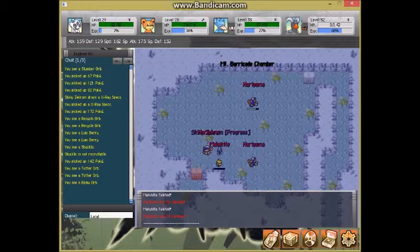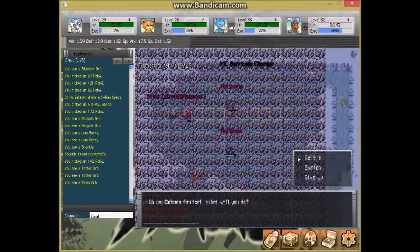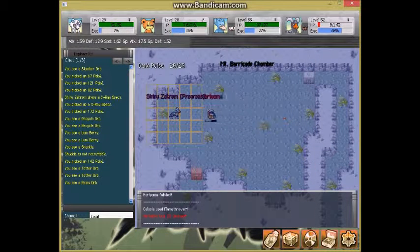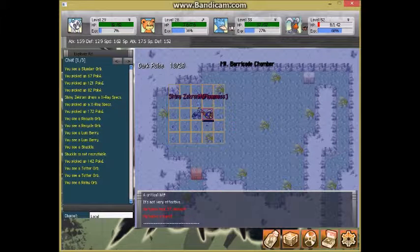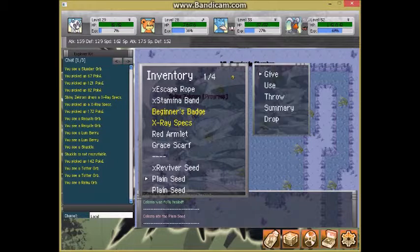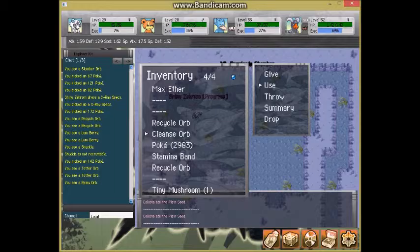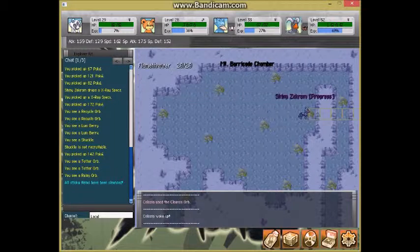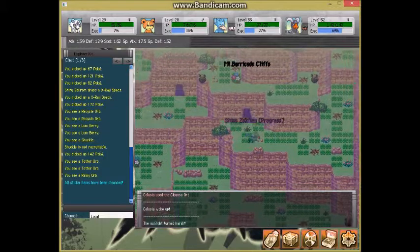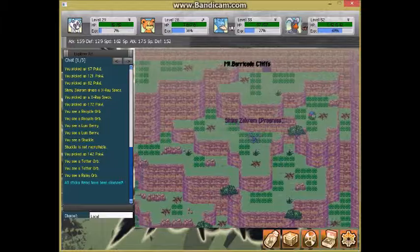You're going to fight three Hariyama and three Makuhita. All of the Hariyama have Earthquake, so it puts a big burden on you. Three of our Reviver Seeds went down — it is nothing to mess around with. I had to use our Cleanse Orb because one of our Reviver Seeds was sticky.